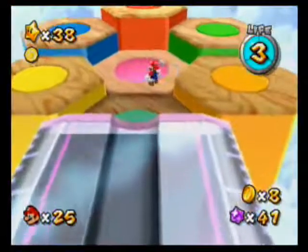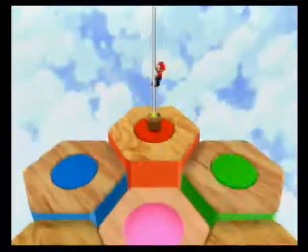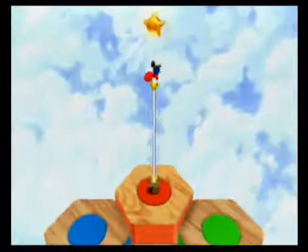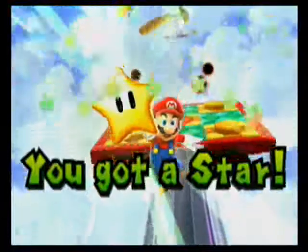Aww, no flag this time. One thing I always loved about the Super Mario Galaxy versions of these courses is that it basically looked like you were putting the star ball into a golf hole. In any case, star number 39. That went enormously smoother than I thought it would.